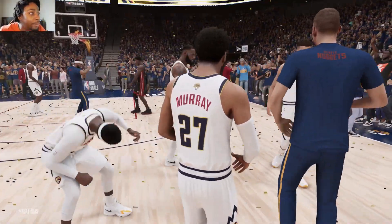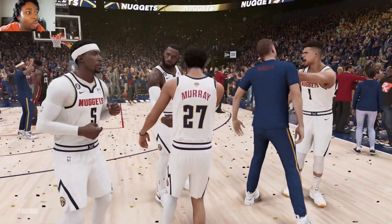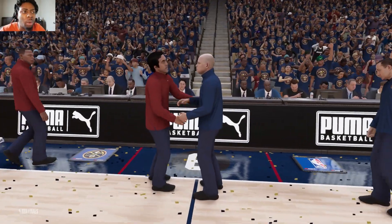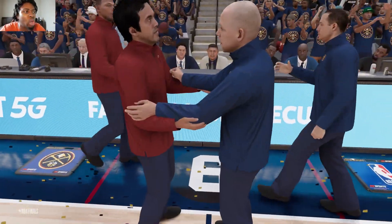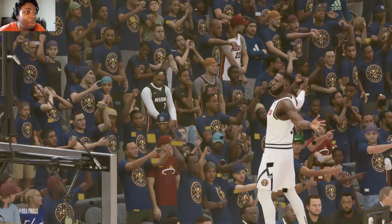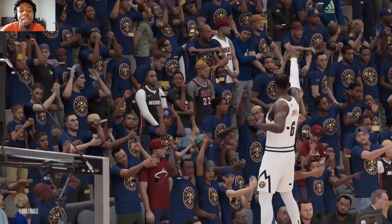The Denver Nuggets win this series in seven! What a backdoor cut from Thomas Bryant, what a pass from LeBron — the Nuggets come home victorious without Jokic. What a simulation that was, ladies and gentlemen. Every game was close except for Game 4 — probably one of the most competitive simulations so far. If you enjoyed, make sure to like, comment, and subscribe. We out, let's get it!